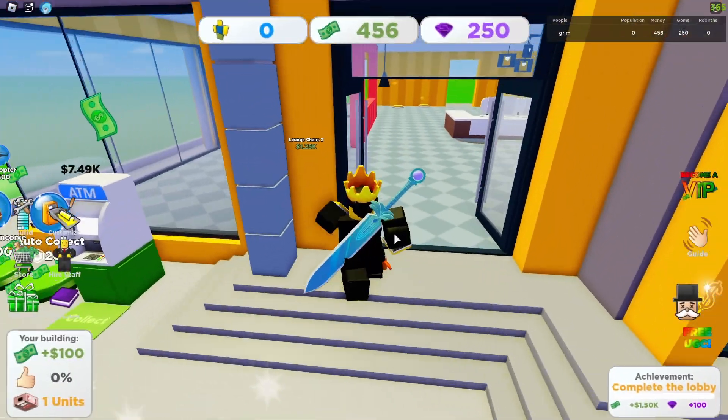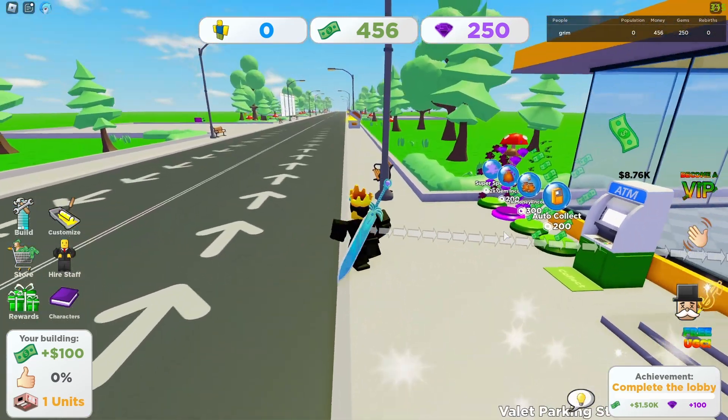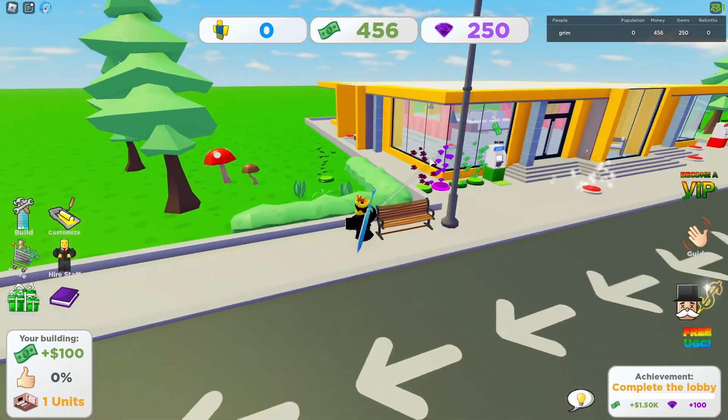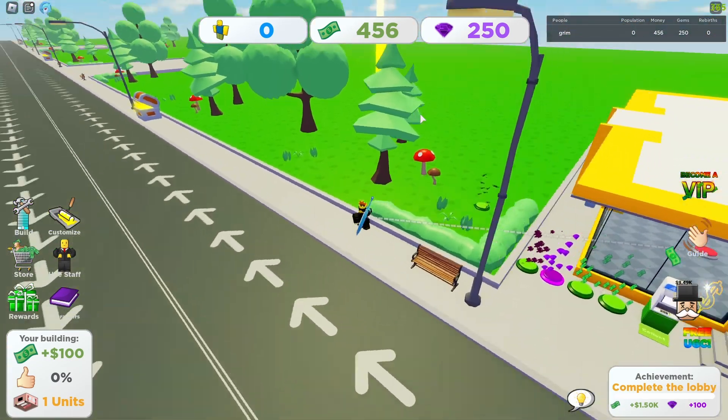Achievements will give you a few gems. There are also group rewards, those chests right there, and there are also these crates that fall from the sky.